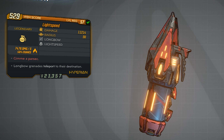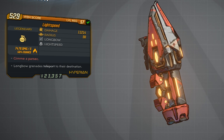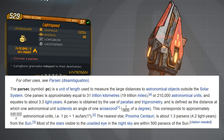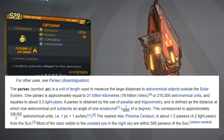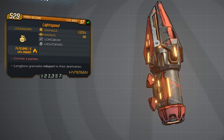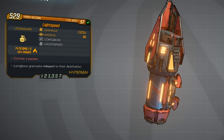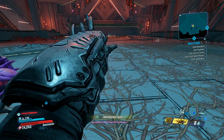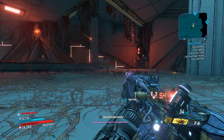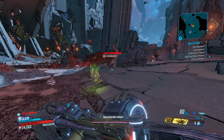The third and final legendary item from this boss is very exciting — we finally got a new legendary grenade. This one is called Lightspeed. It has a damage of 11,214, radius of 98, and is Longbow and Lightspeed. The red text reads 'give me a parsec' — a parsec is a unit of length used to measure large distances between objects outside of the solar system; one parsec is equal to 3.3 light years or 19 trillion miles. The ability reads: longbow grenades teleport to their destination. It also has an incendiary damage of 7,476 per second with a 50% chance. We also found one with cryo efficiency of 167% — there might be other elemental variants. When you throw it, it breaks off into multiple grenades and ricochets around. The best I could do was throwing it at the ground in front of the enemy so it bounces up and hits them, otherwise it was just flying all over the place.